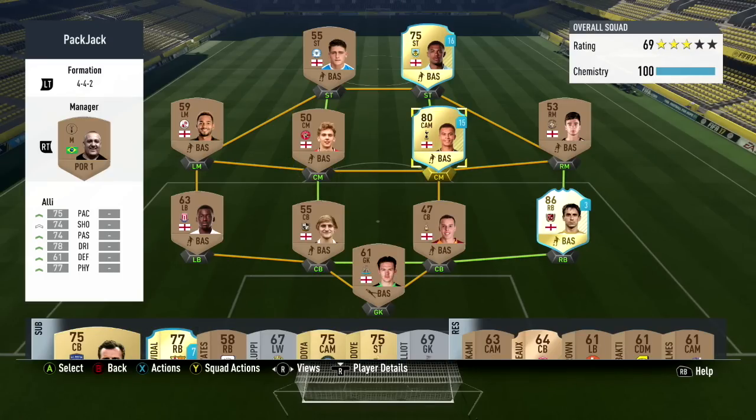That wouldn't have been possible without these loanies. Andre Gray — we have him for 16 games. We have Dele Alli, a really awesome player in this game, for 15 games. And of course we have legend Neville for three games. Really eager to try him out. He'll be crucial for our defense because our defense isn't looking that great. Dele Alli and Gray will really help us score a few goals.